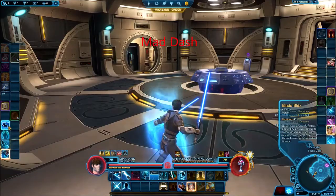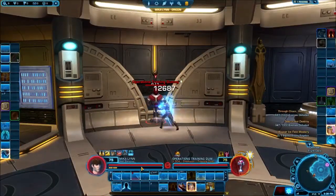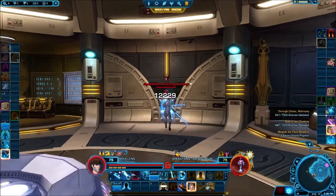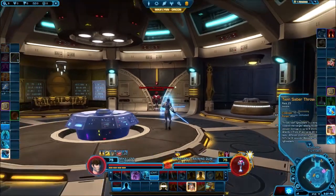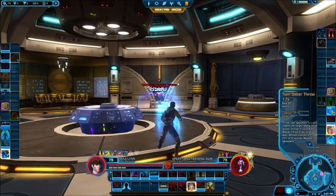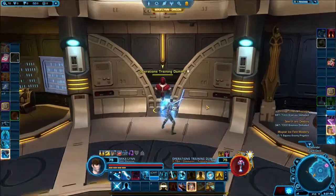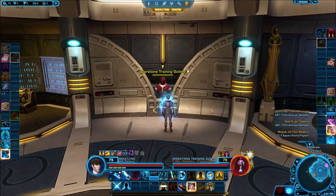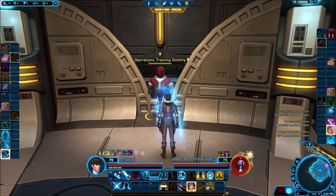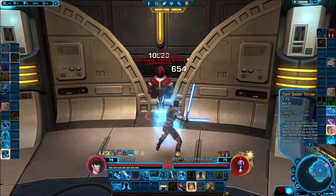Blade Blitz is a basic movement ability — you can use it to get around quickly or create some distance so you can use Force Sleep again, a very nice combo. Twin Saber Throw lets you throw both lightsabers in a straight line, dealing damage, slowing affected enemies by 50%, and hitting all enemies in a 30-meter line in front of you. In a class that's normally about 4-10 meters range, that Twin Saber Throw is pretty useful.